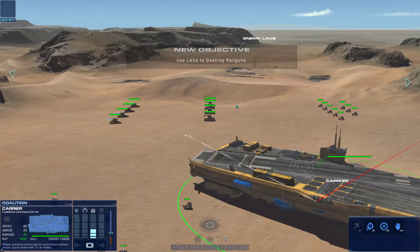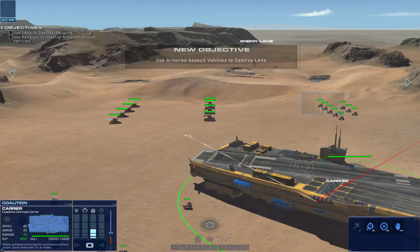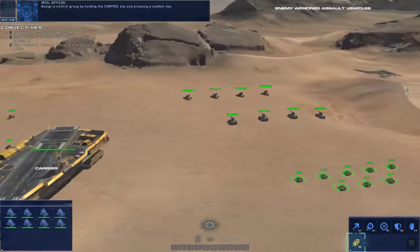We need to find another way to defeat this enemy force. They can be easily overwhelmed by short-range strike craft though. Alright - use NAVs to destroy the railguns.